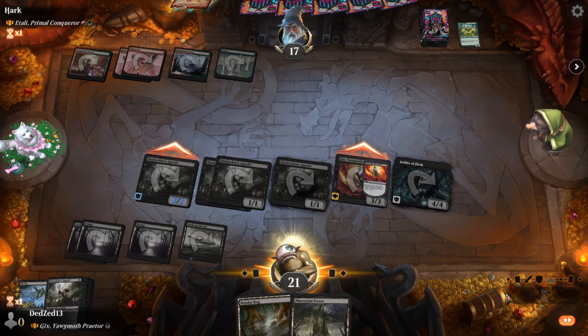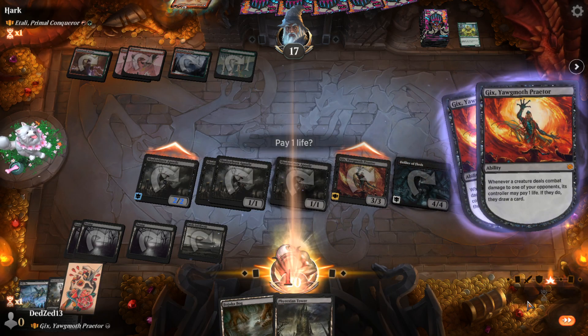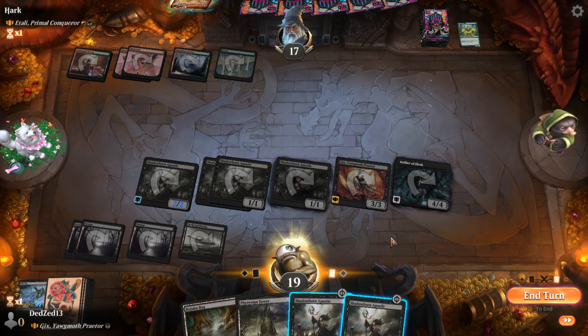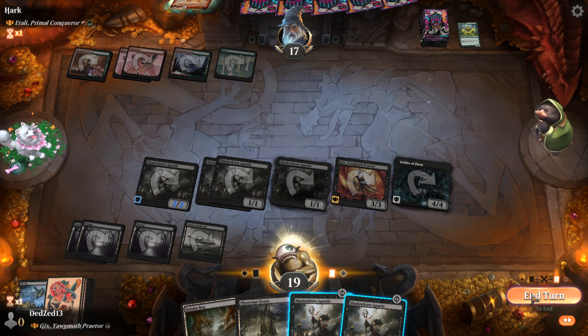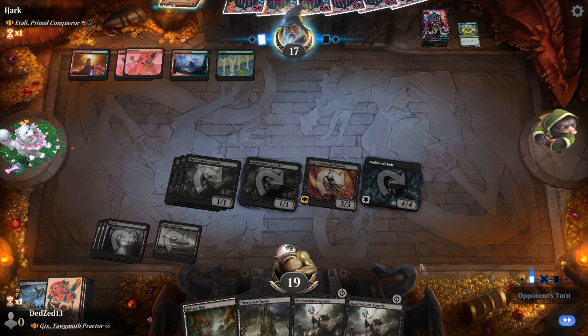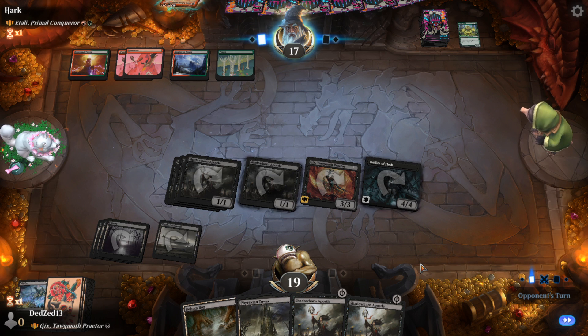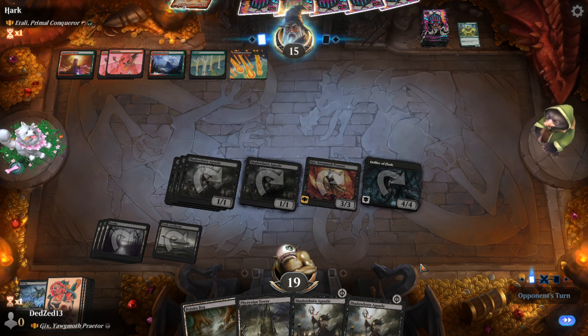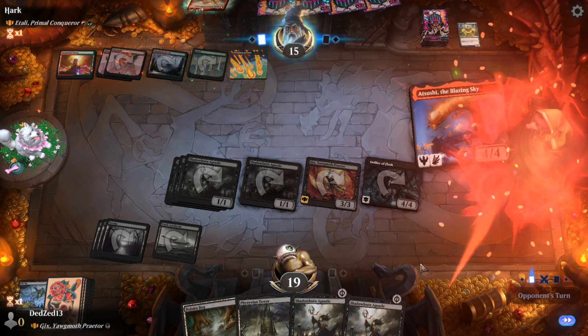Of course they go down to 12, we go down to nine. We do a lot of damage to ourselves, worth noting. We could play the apostles here but if they board wipe that would really suck. The only way we lose from this really good spot is a board wipe right now. Is that Play With Fire — the one with the devils? Okay, they might just be shocked by a big creature; that's fine.